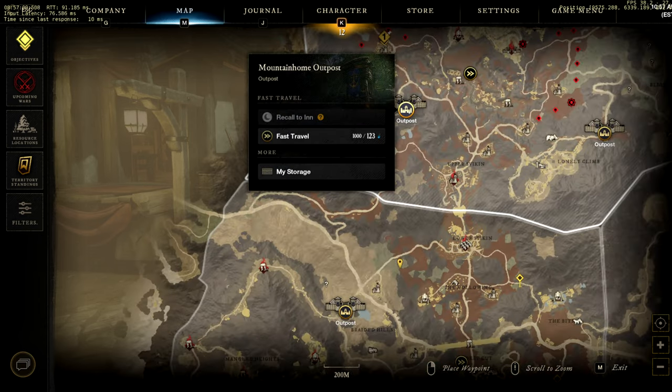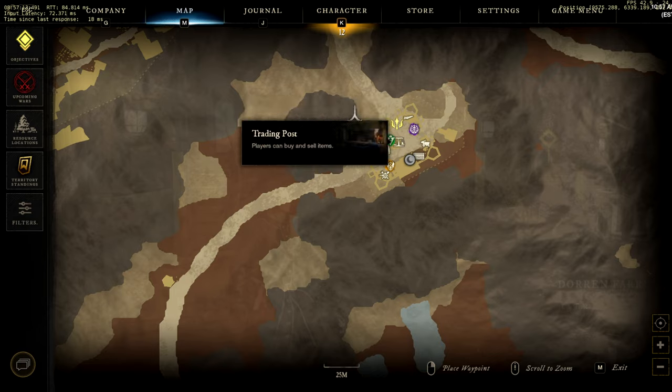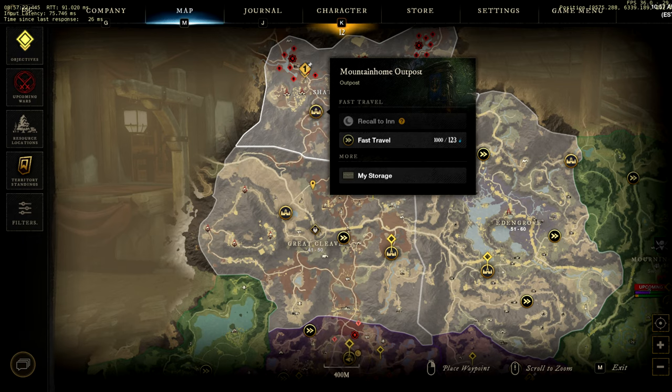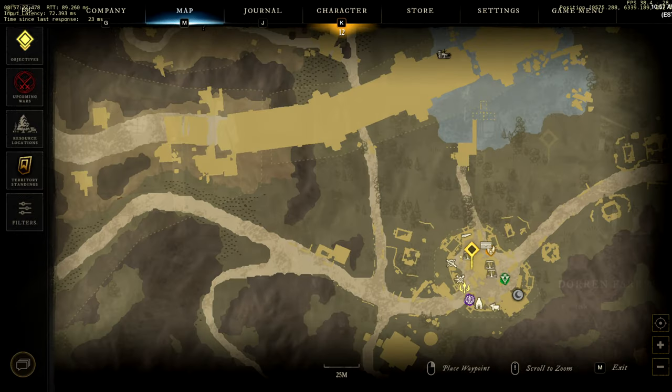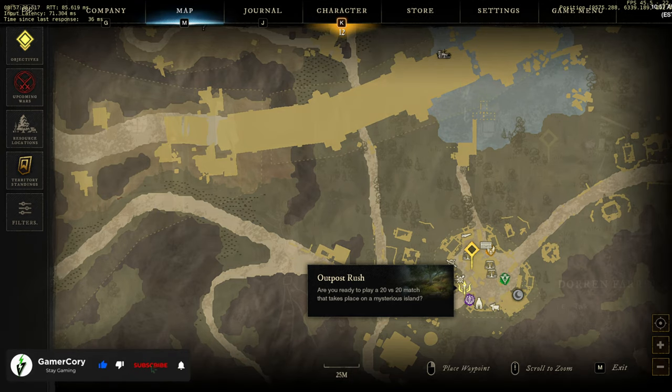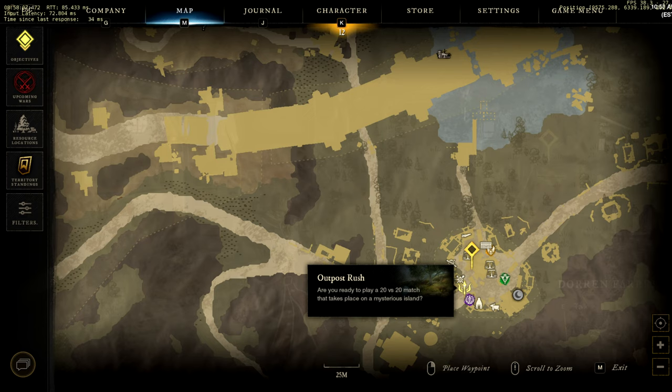The last thing, if you're level 60, is Outpost Rush. Go to the elite area outposts — in Great Cleave, Edengrove, and Shattered Mountain — specifically the Great Cleave Outpost, Mountain Home, and Valor Hold. Speak to the person there about Outpost Rush. If you win, you can make three to four hundred coins, and most matches take about 15 to 20 minutes. The shortest match I've been in was under 10 minutes — a total domination — and I easily made over 300 coin without the trading post.